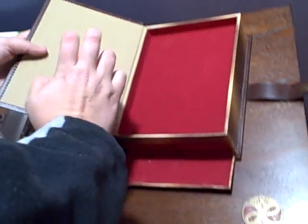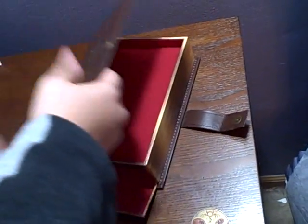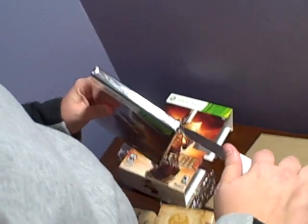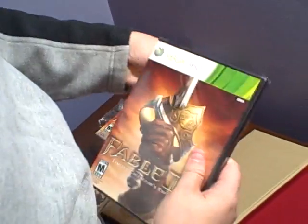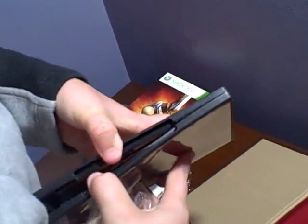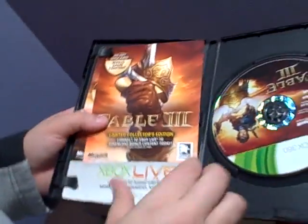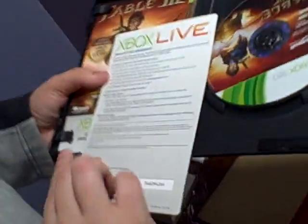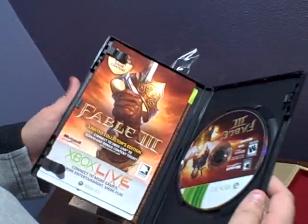Guys, this is a really nice leather-bound book cover. I'm going to guess the DLC codes for the boxer dog — which is why, of course, I had to have this — are going to be inside the actual game case along with your other code for the special map and stuff. So yeah, there are my codes. That's it — thanks for tuning in.